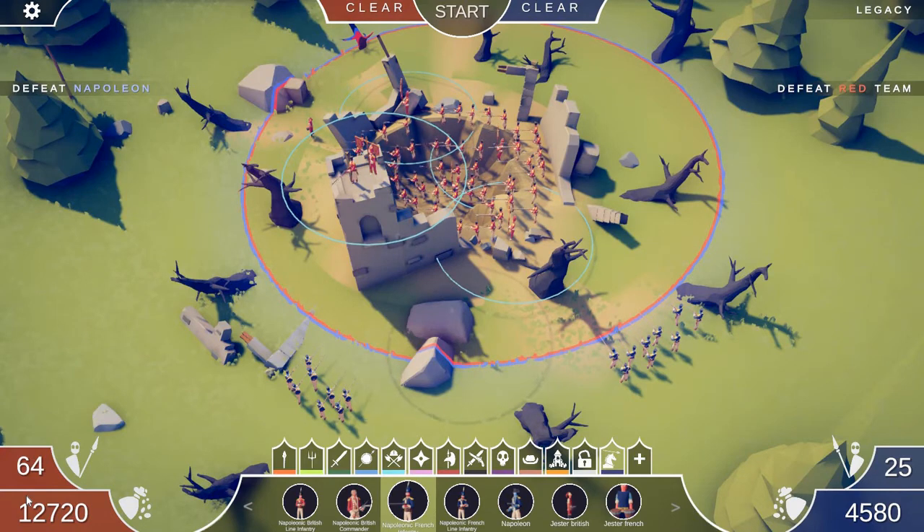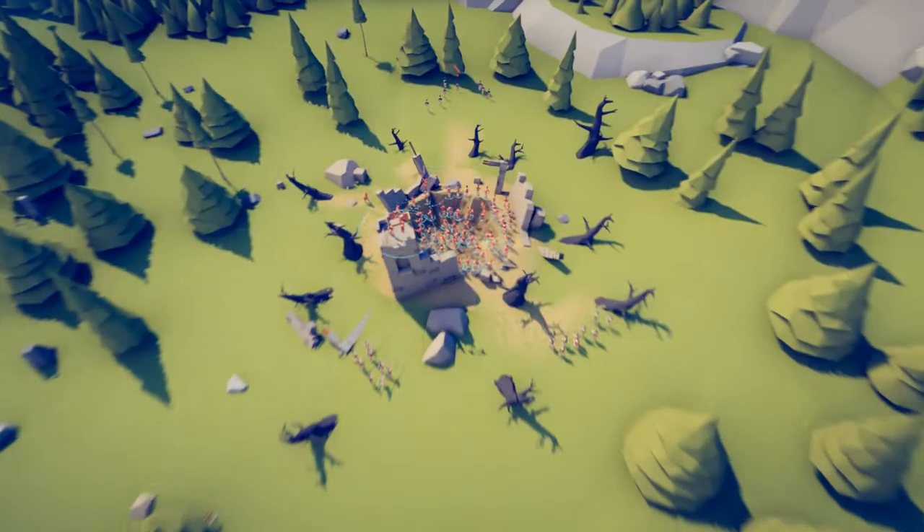Hello and welcome to a new TABS video. Today we have a Napoleonic fortress defense. We've got a Napoleonic fortress filled with British infantry, and French soldiers assaulting it. The British have 64 soldiers while the French only have 25, so the French start with a huge disadvantage. Every round the French will increase their soldiers — stick around to see how many it takes for them to overwhelm the fortress.